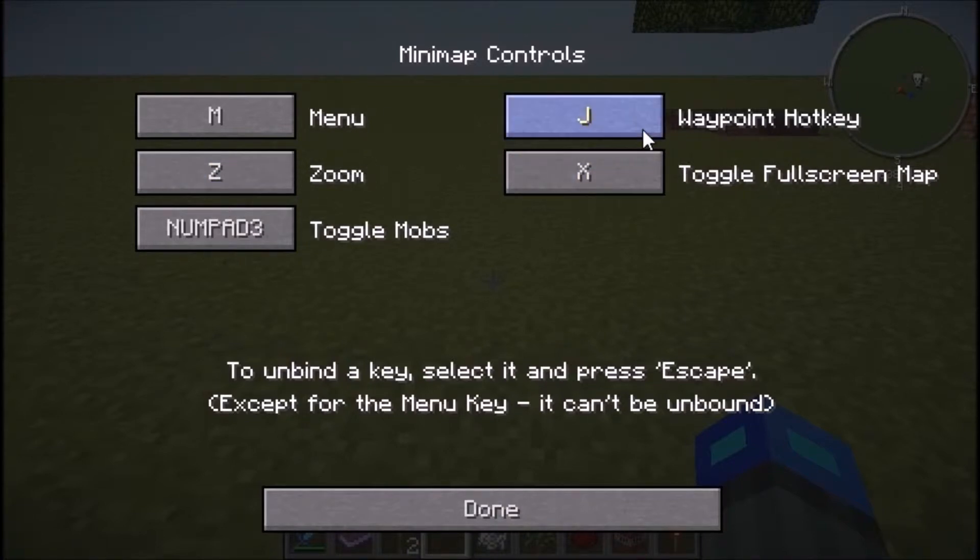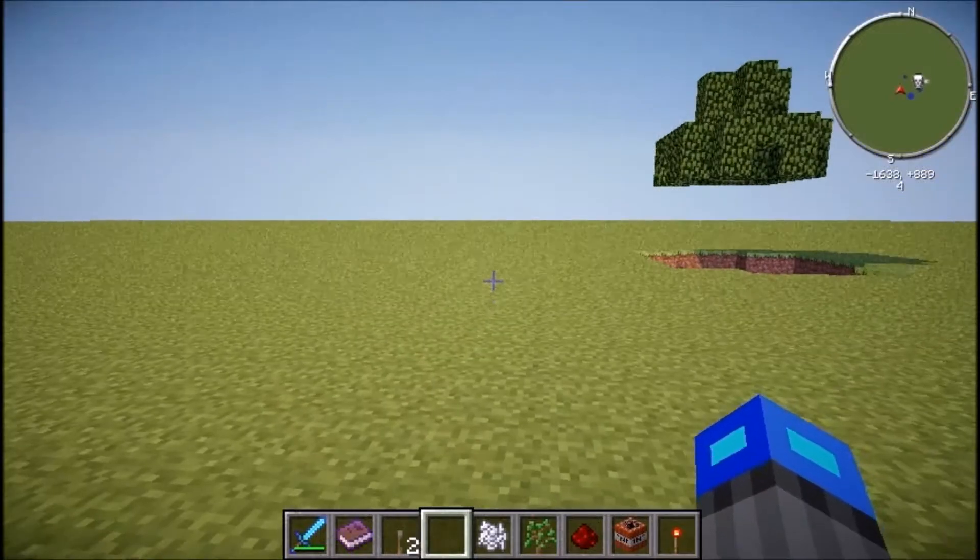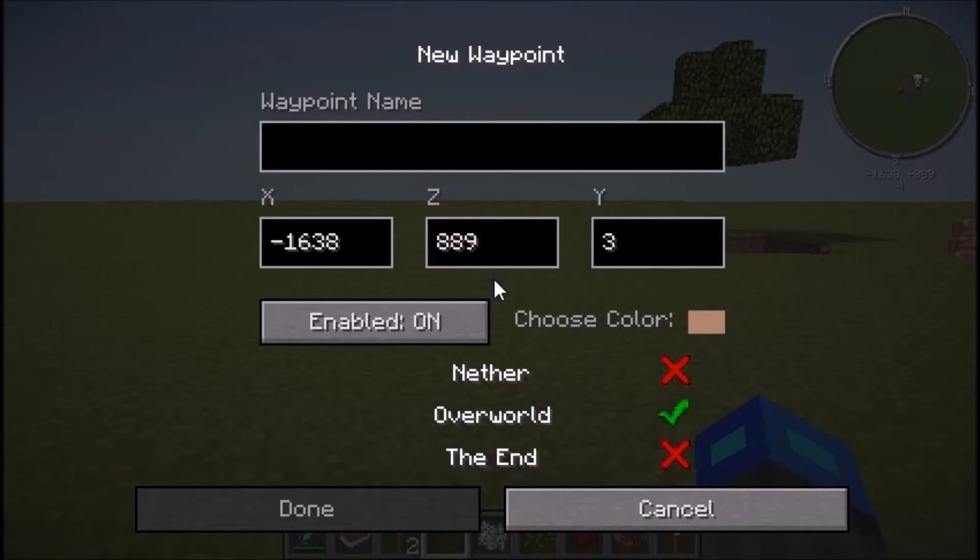The waypoint hotkey — press the key and it will just set a waypoint. Let's press J and there it sets your waypoint. This is what it looks like. It automatically sets the coordinates to where you are.